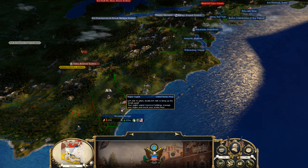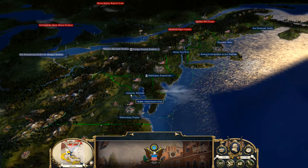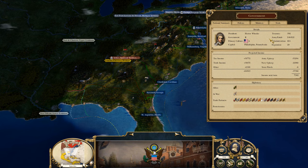Hello everyone and welcome back. It's part 27 of the United States campaign on Empire 2 mod for Empire Total War. We're doing fine. We are a little low on money — we are getting 7,500.